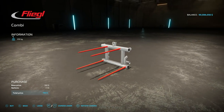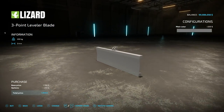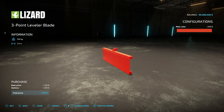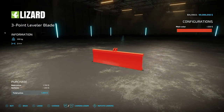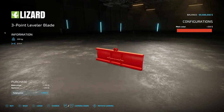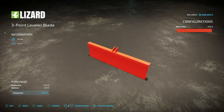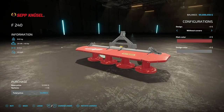Got a new Three-Point Leveler Blade for you — a whole lot of three-point attachments today. There's an older color palette to match your old tractors, and you don't need a massive tractor to run this. It's 2.4 meters wide and weighs 0.2 tons — that's about it.